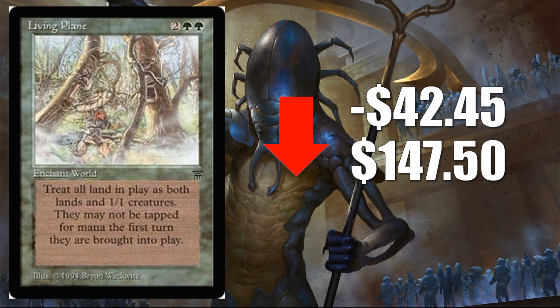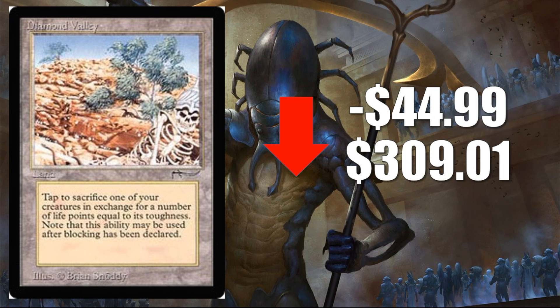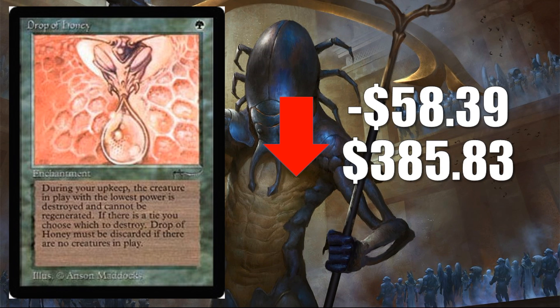Unfortunately with these buyouts, the cards never go back down to where they started. Even if they all get sold back into the market — which they typically do — the buyout itself generates a lot of buzz around the card and people get nervous they won't get another chance to get it. So when they see the price come back down, sometimes they pull the trigger and buy it, which means there's more hype and excitement around a card after the buyout than there was before. Number two is Diamond Valley, down $44.99 to $309.01. And finally, Drop of Honey, down $58.39 to $385.83. This card originally got attention as a two-of in the sideboard of Legacy Lands, but then it became a target of a buyout, spiked really high, and it is coming down now — which is good to see.